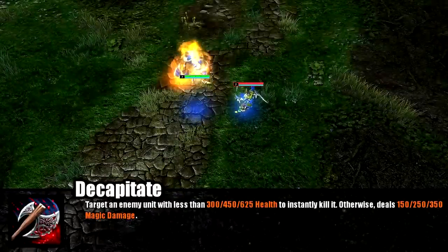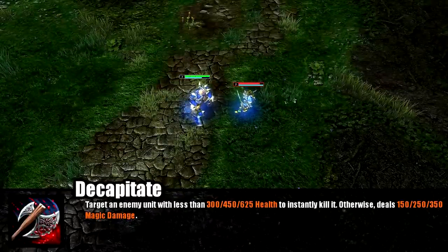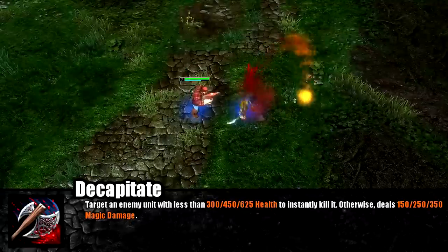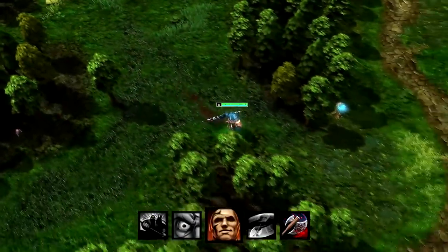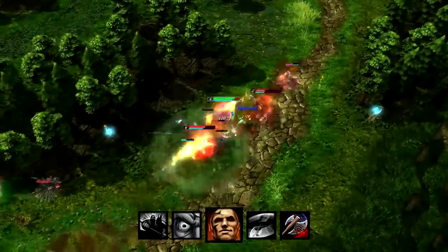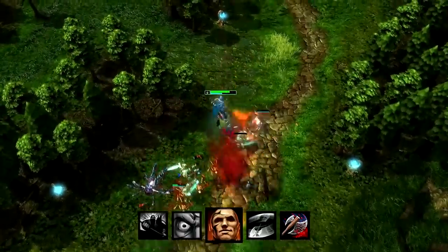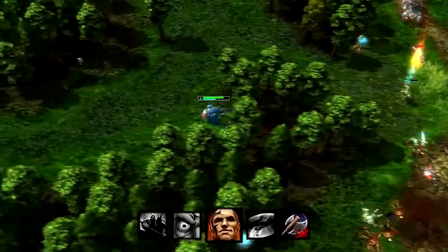Decapitate, Legionnaire's ultimate ability, is a single-target nuke that deals heavy damage to a single unit. If the target is under a set amount of HP, Decapitate will instantly kill that hero, regardless of their armor rating. Decapitate should be used to land the killing blow on heroes rather than to set up assists for allies. Since it instantly kills a target under a set amount of health rather than doing damage, Legionnaire is able to kill a cursed target through his ultimate ability.